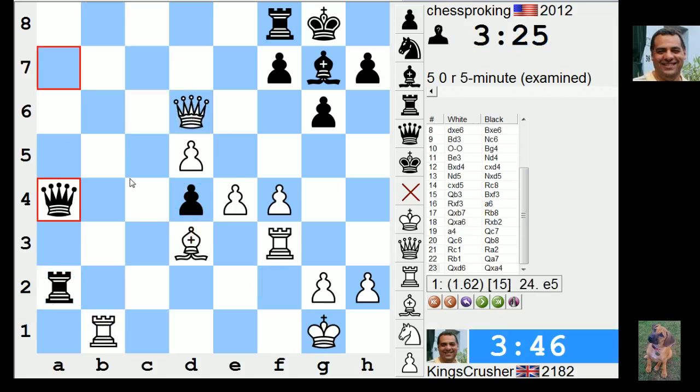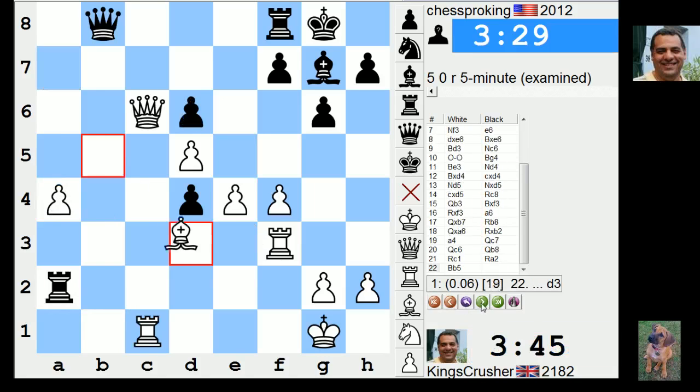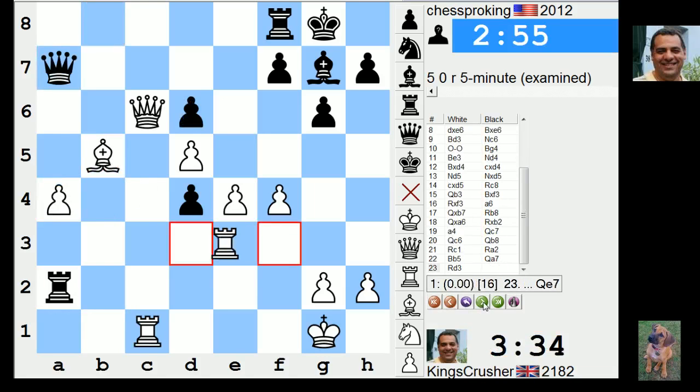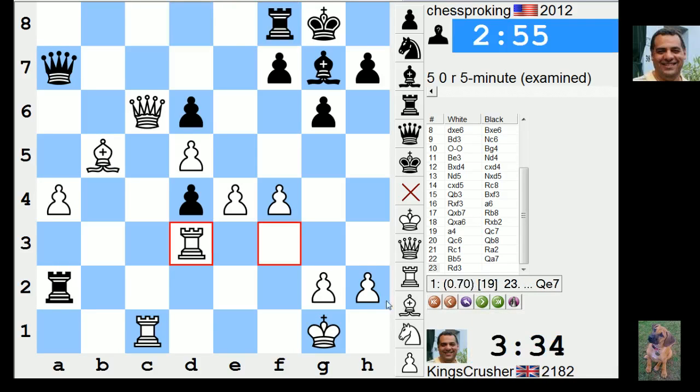We have queen takes e5. As long as the queen is not coming in to coordinate with the rook. Let me block that again. Now this was a bad mistake allowing queen c7. Apparently this is okay for me.